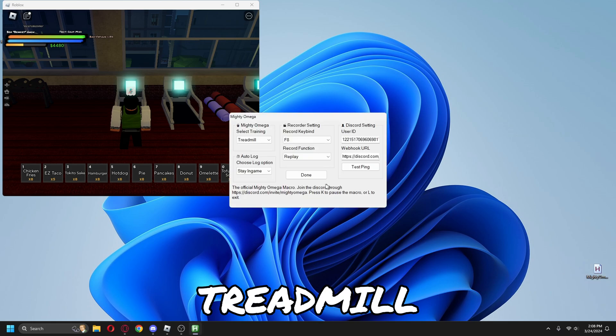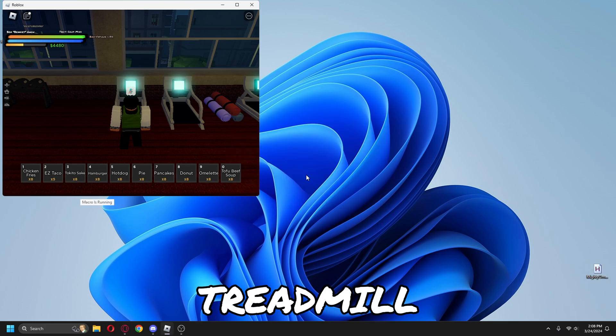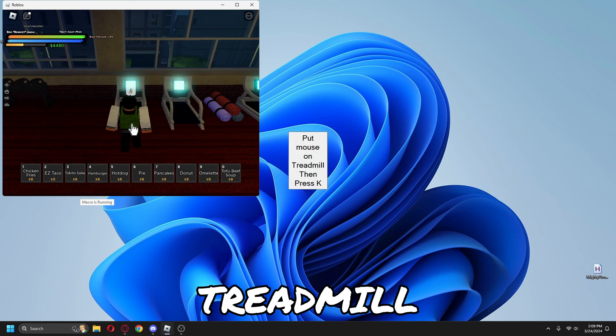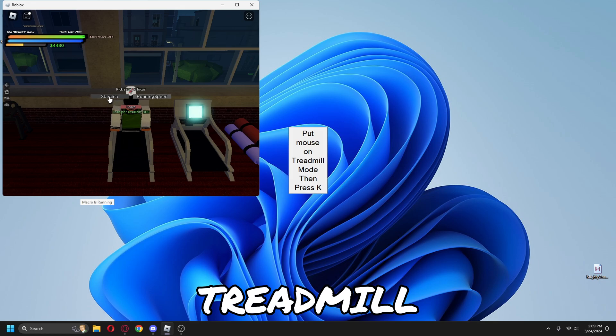The treadmill is a bit tricky, but just follow me. When the macro says to put your cursor outside the machine and on the treadmill, just press K. Once it has asked you to pick a mode, get on the treadmill and hover your cursor over stamina or running speed, then press K. Same thing for the level — hover your cursor over a difficulty, then press K one last time.